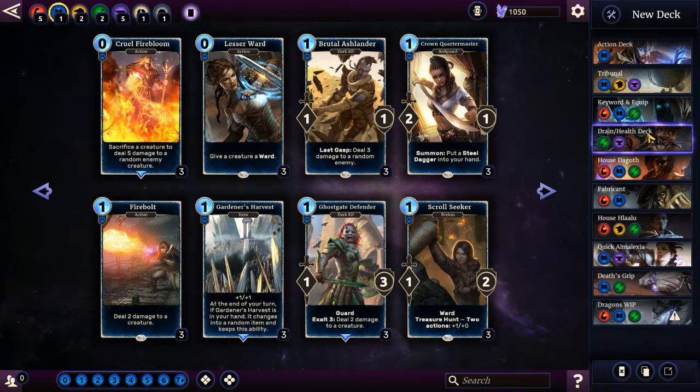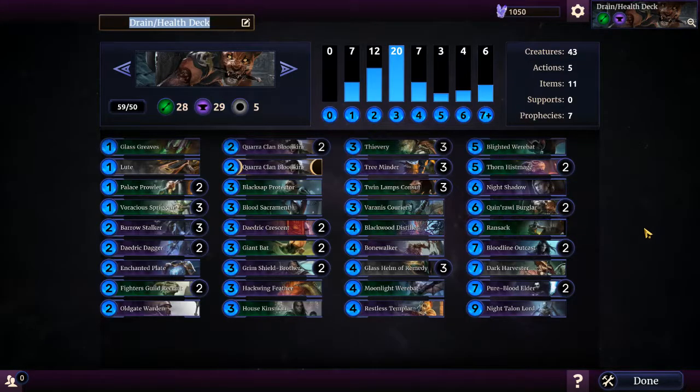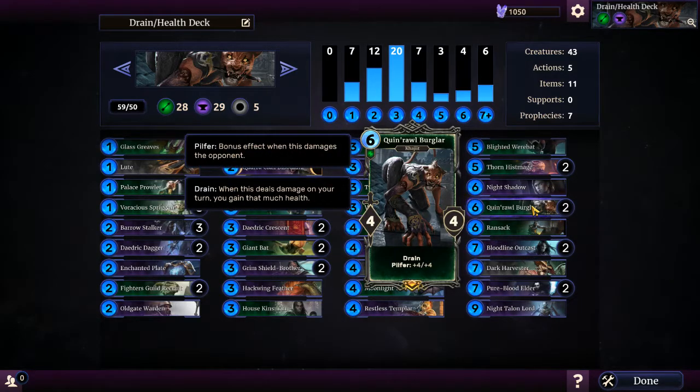My next one is the Drain and Health deck. As you can tell by the title, it's all about gaining health and draining your opponent of their life. My main card is the Brawler, because whenever I attack my opponent directly, I gain plus four plus four to each health and power. Which means every time I attack I gain plus four plus four and I can keep going and going - it just exponentially grows. I think 18 is the highest I've gotten it to.